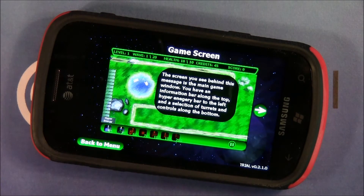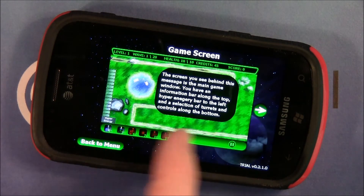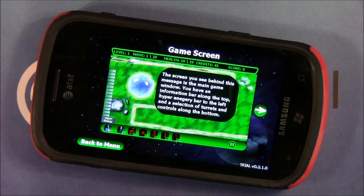The how-to-play guide goes through the game really well and tells you what everything is. Up top you've got your stats covering your level, wave number, health, credits available, and your score. You'll use credits to buy your defensive weapons, which are lined up as icons on the bottom of the screen.